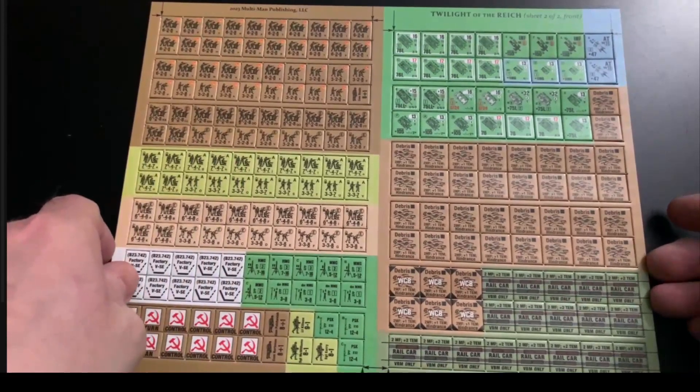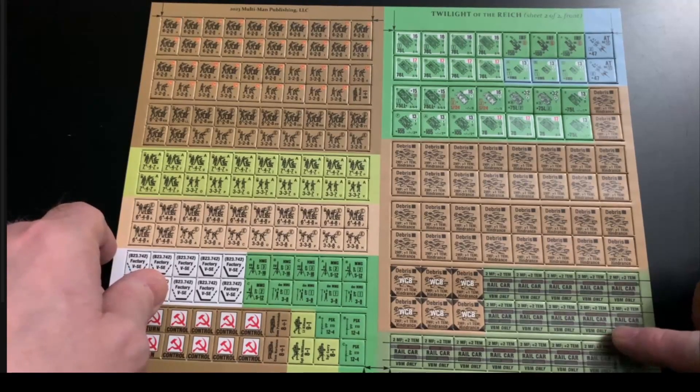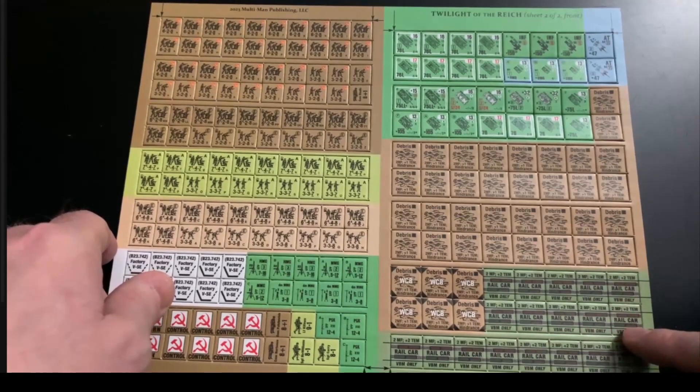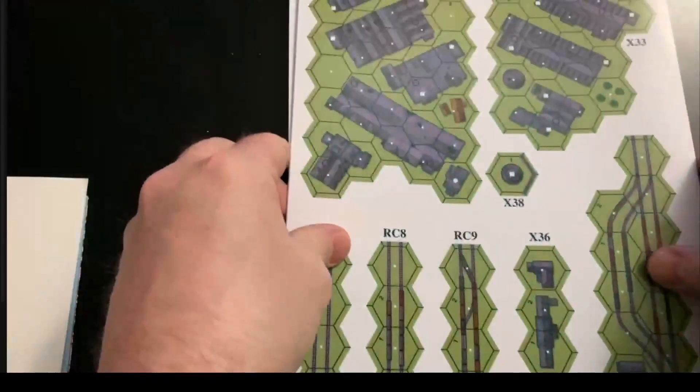WCB - I'm blanking on that term reference right now. We do have rail car counters for city games. It says VBM only - infantry bypass can run down the sides of the car. For vehicles it's different: you can use vehicle bypass and travel the length of the rail. Gaps in the symbology are typically the only place where you can bypass in the perpendicular direction to get around the rail car. If the gap is too small relative to counter width, bypass won't be possible.